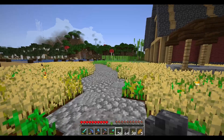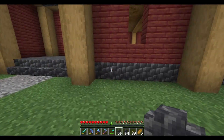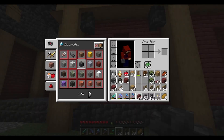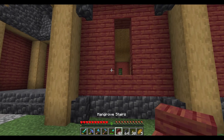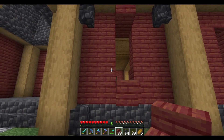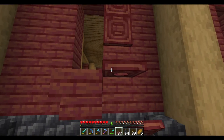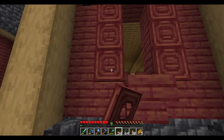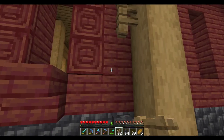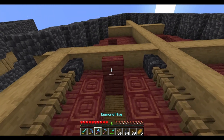The first thing we're gonna do is try and decorate the outside a little bit. I'm thinking we put these like that, and then maybe we do something like this on top. This might be too much red on red, we'll see. Let's go ahead and grab some of these oak fences and do something along those lines.